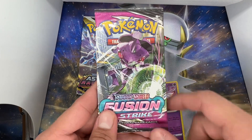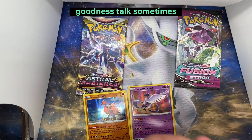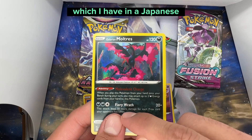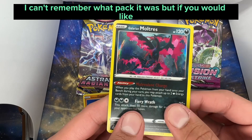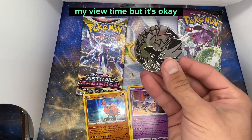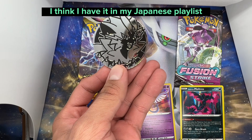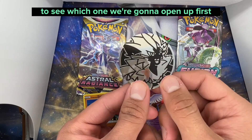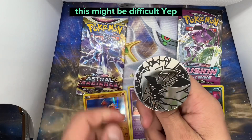Let me see if I can get it out of the box without damaging it — we got our Fusion Strike. We got our Galarian Maltros, which I have in a Japanese pack. I can't remember what pack it was, but I think I have it in my Japanese playlist so check it out if you'd like. We're gonna flip this coin to see which one we open up first — Astral Radiance for heads and Fusion Strike for tails.